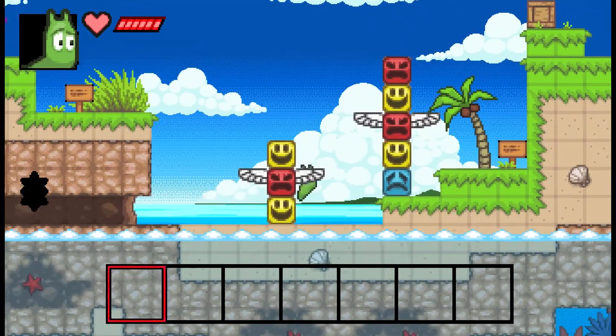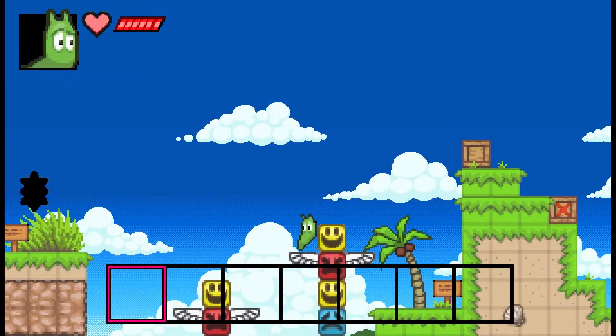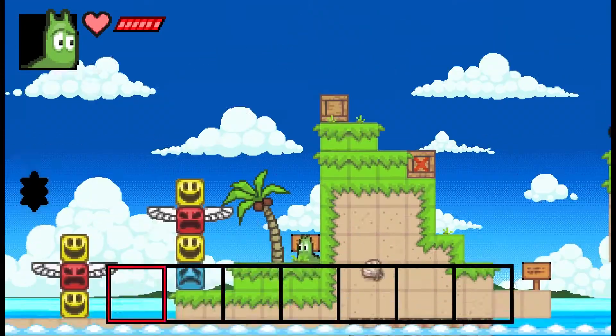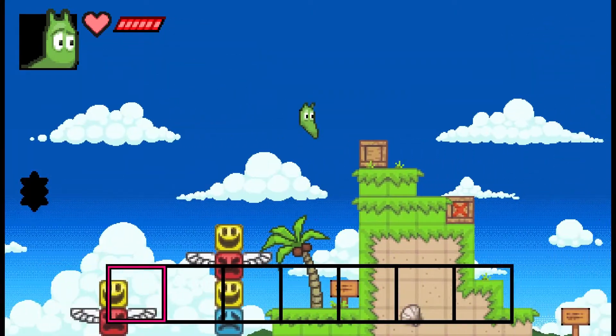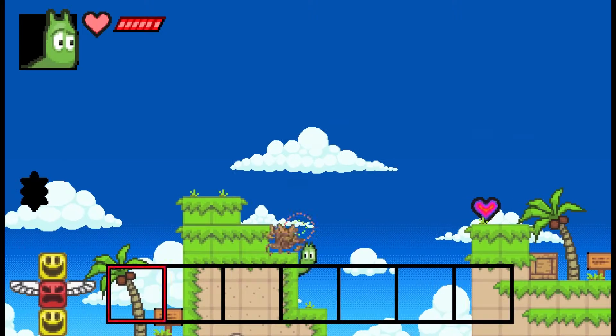So to get through here I have to whack the totem pole. Some of these jumps are actually really tough — there's a lot of platforming in this that's actually really hard. You've got to hit it mid-air and then get over.